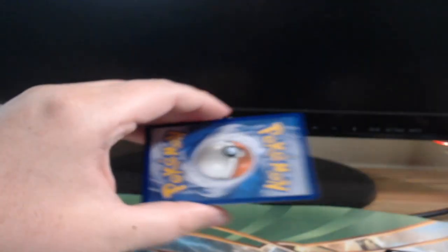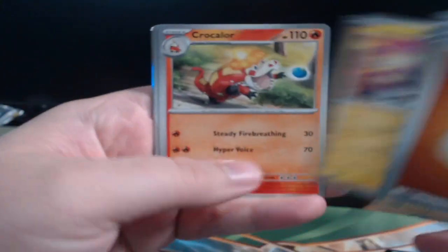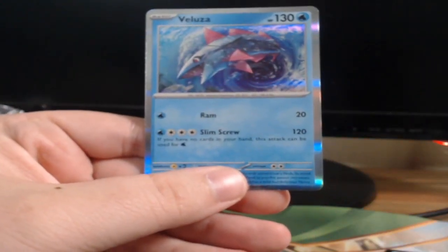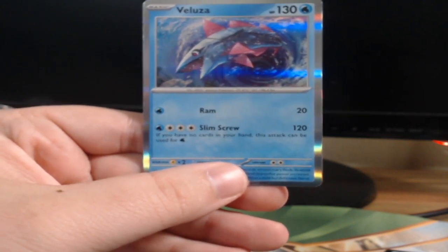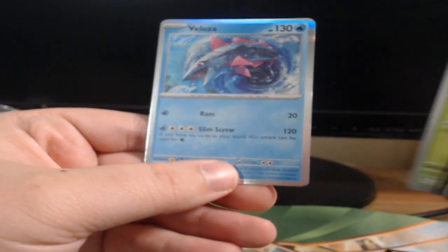Last pack magic — can we get ourselves anything remotely decent? Like a water energy — nope. Palafin, Larvitar, Dino, Sandy Shocks, Vigorous Pin, Pincurchin, Croagunk, Clodsire, Dendra, Kaboomba, Combee, and Velu — Slime Crew. If you have no card in your hand this attack can be used for water, water. Interesting — maybe it's saying it can be used for one water. Got it, interesting.